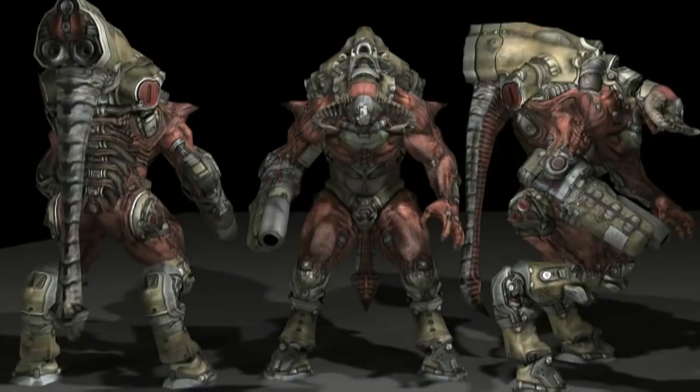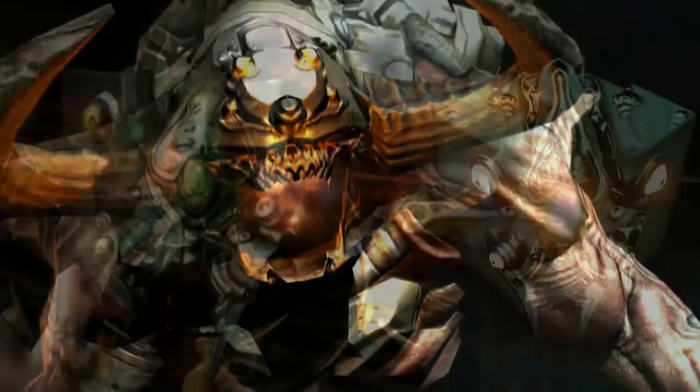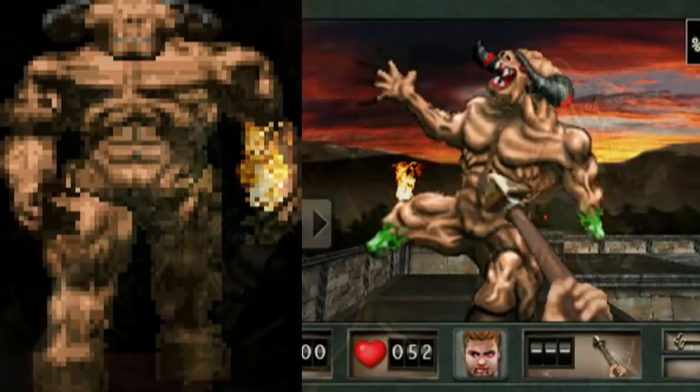The design of the Cyberdemon was changed slightly over the future video games. In Doom 3, it still appeared to replicate the look of the original Doom game, but this time appearing much taller, thinner, having a tail, and some machinery on its back. Both of its legs were now mechanical in some sense. It would appear near the end of the game, guarding a hellhole — a large portal to hell. Although in this game, the Cyberdemon is immune to all the player's conventional weapons. The only way to kill it is by using the ancient Martian artifact known as the Soul Cube.